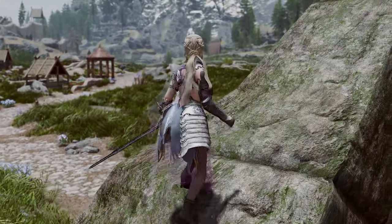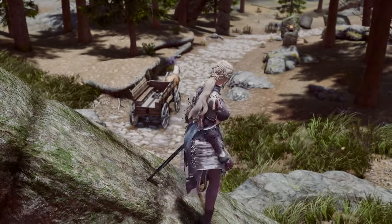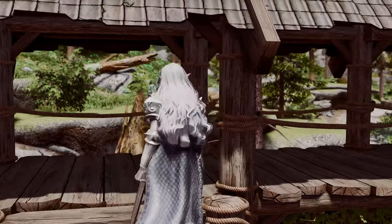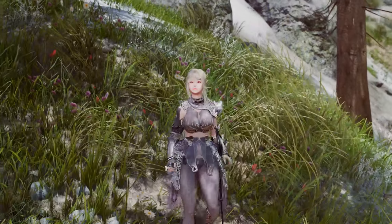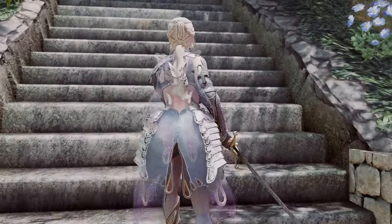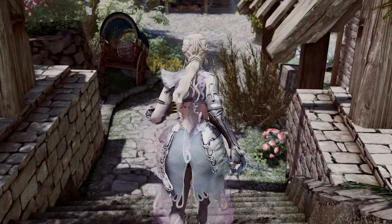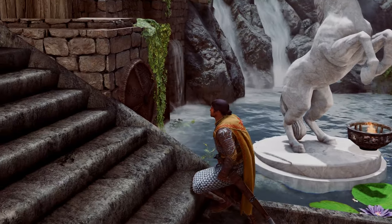On slopes steeper than 45 degrees, you'll see brisk steps as if sliding down, or laborious steps while ascending, enhancing immersion when climbing or descending hilly terrain. The way it adjusts condition values based on the slope is remarkable. Note that currently these animations don't apply when weapons are drawn, but there's potential for an update to include them even in that state.